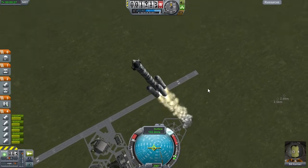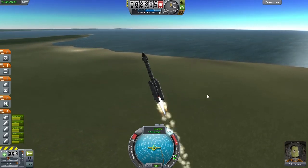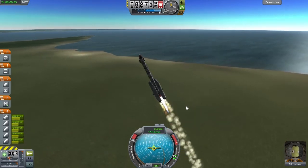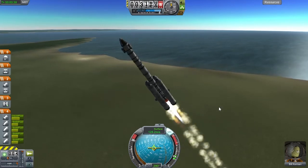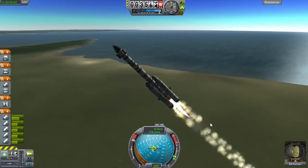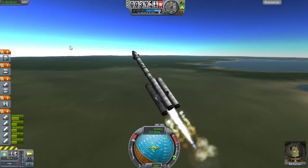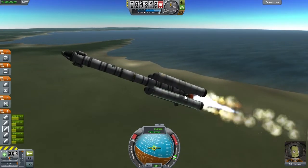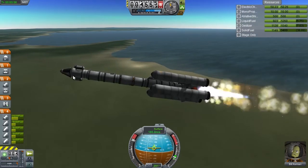I grabbed the KSP Engineer Redux plug-in and used that to tweak the thrust-to-weight ratio at 1.7, which was fairly easy to do because of the tweakable thrust on the SRB. As I'm talking about all this marvelous rocket engineering, my rocket is falling over. The problem so far is that we have only non-gimbaled engines, no steering winglets, and only the reaction wheels in the pod to steer us.